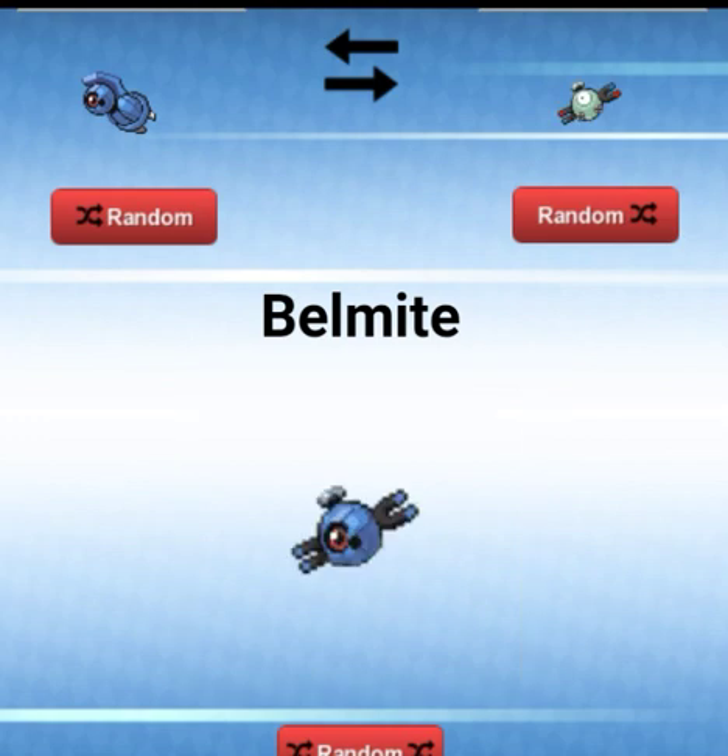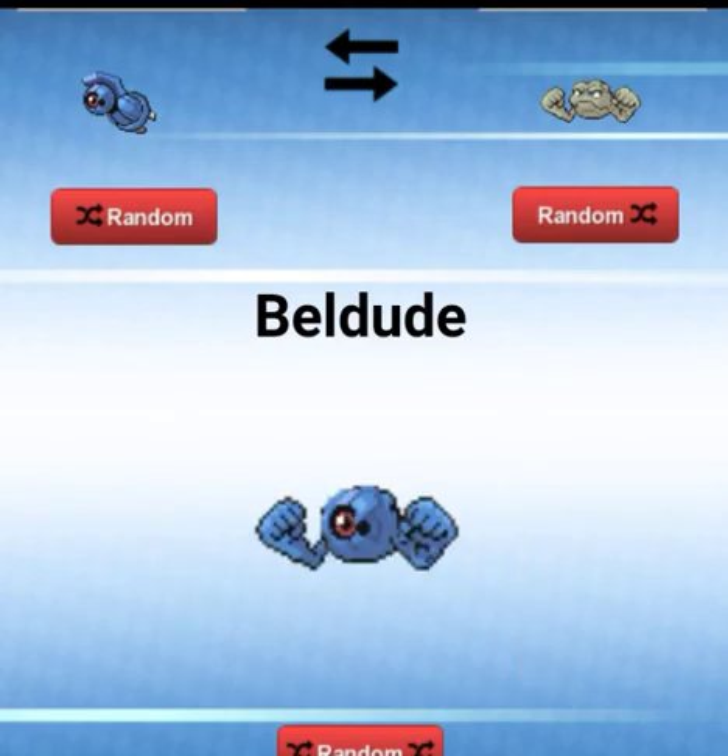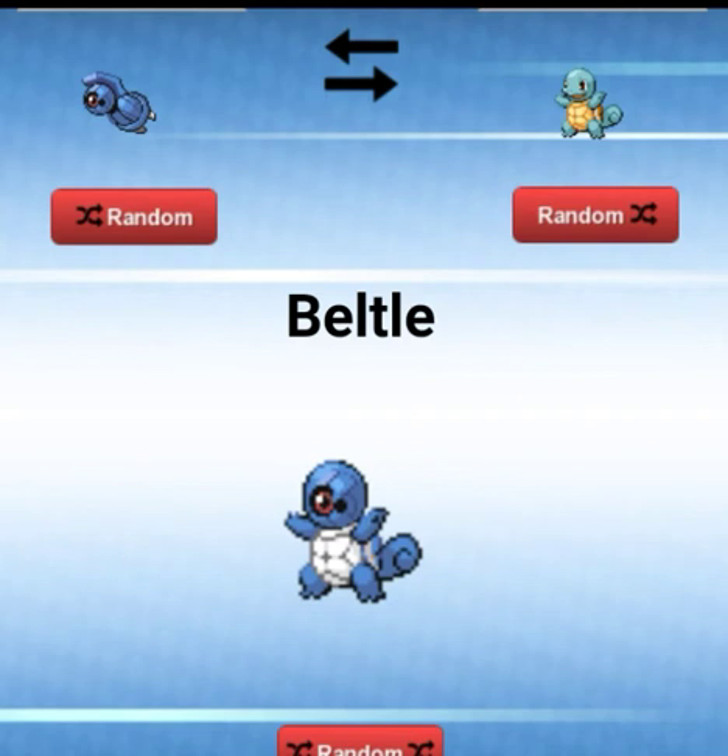Alright, let's see what we get. A Bellmite — it's not very much changed from a Magnemite, but I do like the red eyeball in the blue color scheme. I actually like that. A Belldude — now that looks cool. A Bell-Turtle — I like the color scheme on a Squirtle. That's cool.